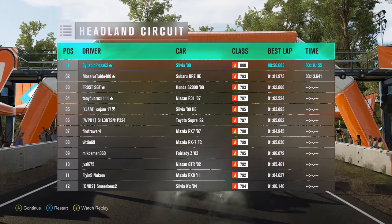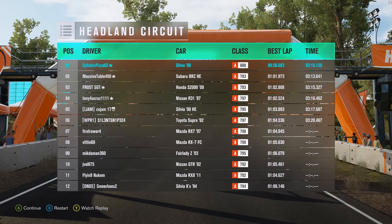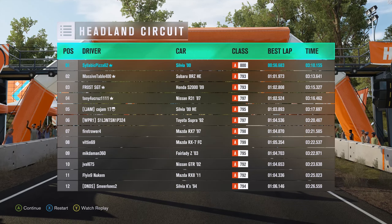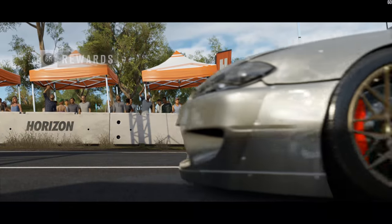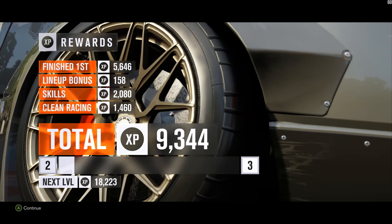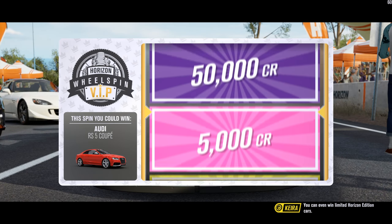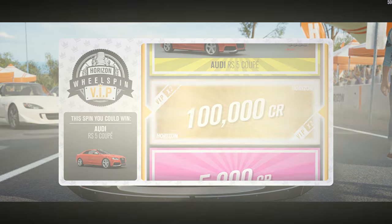Now how is everybody else doing? The RX-7s aren't doing so hot. Kind of curious which one's going to win - the FC or the FD. The FD is the '97 one - it doesn't say FD. It says FC for one but not FD for the other. I really don't care enough to be complaining more than that. Let's look at the rewards - 43,000 credits. We got 9,344 XP. Wheel spins offer big credit and car prizes - you can even win limited Horizon Edition cars. 100,000 credits is pretty good, actually. I'll take that.